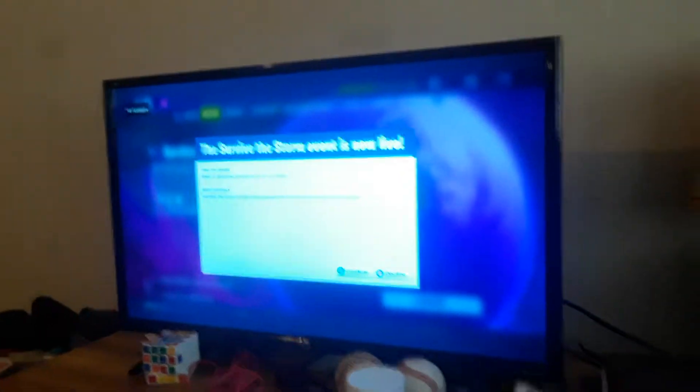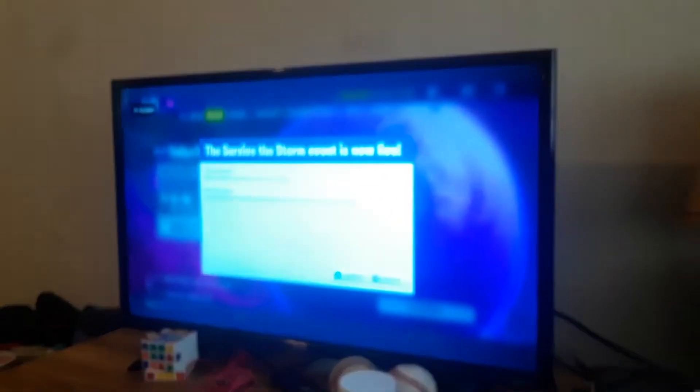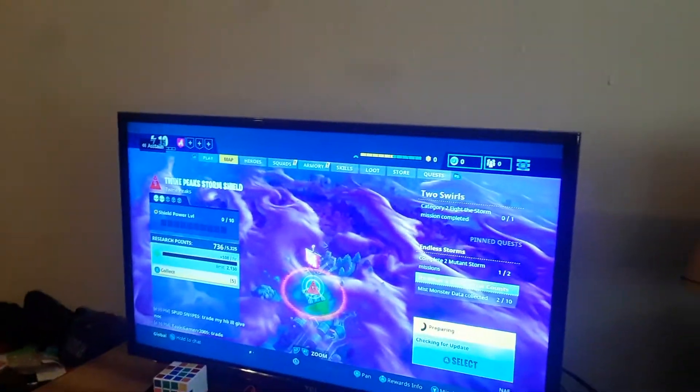So you're going to click on Survive the Storm. When this pops up, you're going to click left on the D-pad. You're going to click A to confirm. Twine Peaks — you see that Twine Peaks right there? You can go into the Storm Shield.